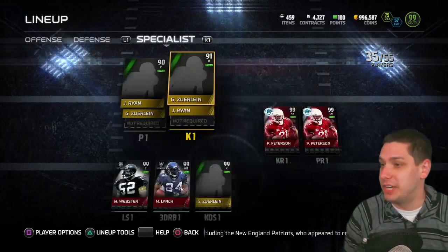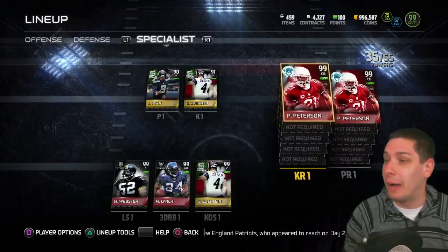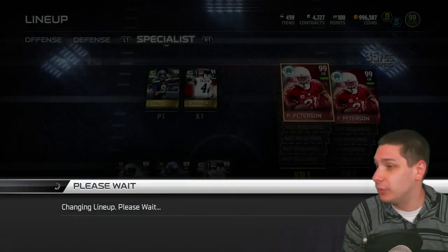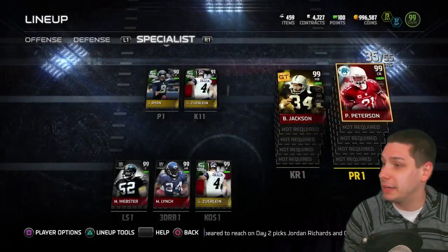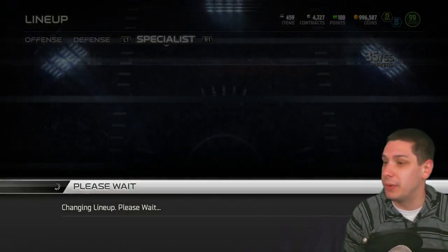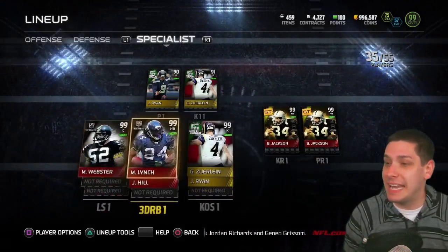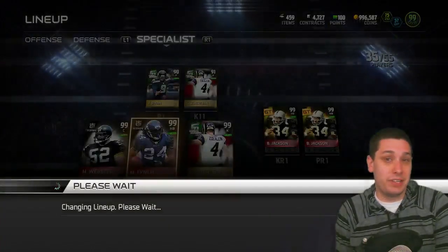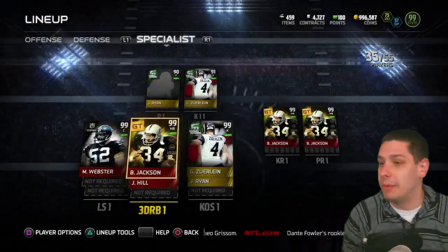I'm going to go in and change this out because I totally forgot — I want to utilize Bo Jackson as my kick returner. That's who I'm using right now as kick returner. Usually I'm using Patrick Peterson and he's been really good for me as well. But there you go, guys — that is the updated lineup. Just wanted to give you an update on what I'm doing right now with the team.